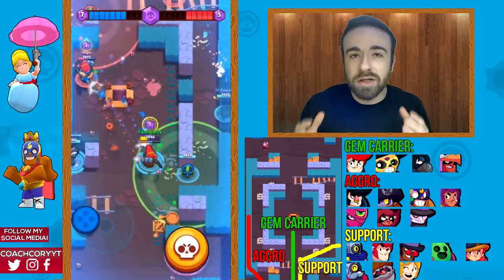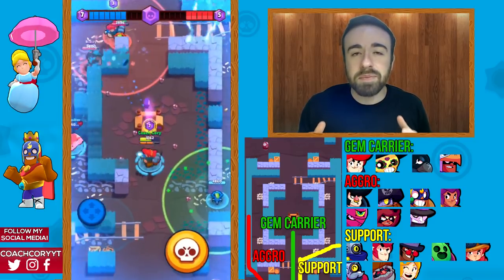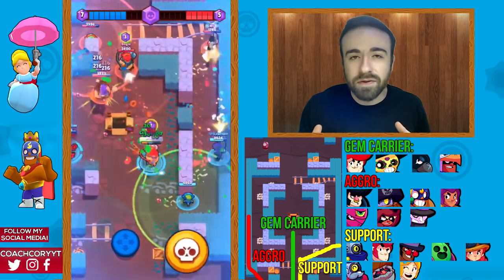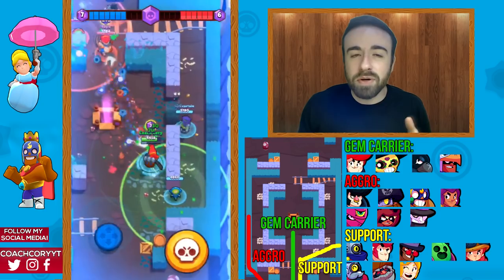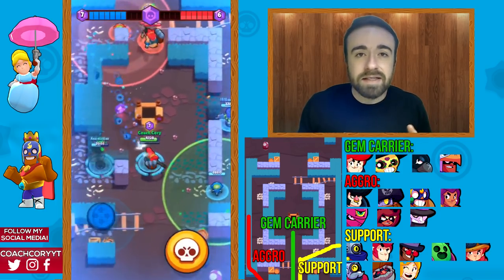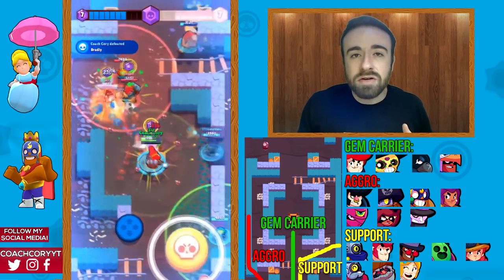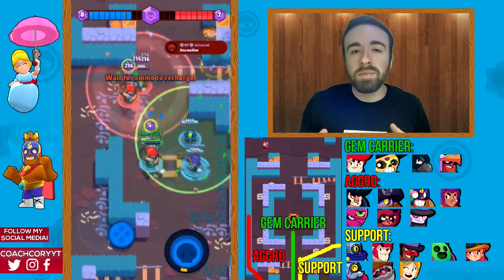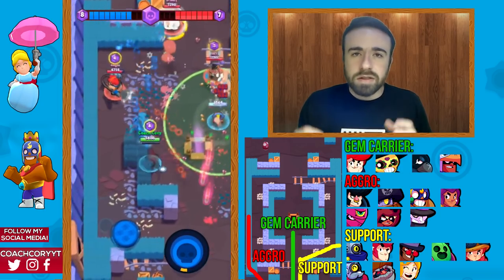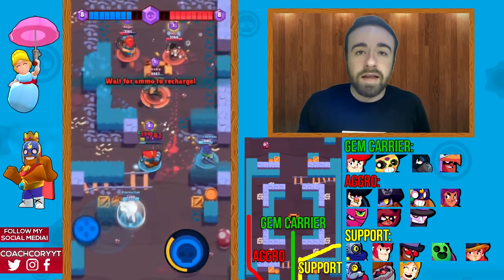Bone Box has a good amount of grass, so it's pretty easy to sneak around and surprise people. You have to be very careful about flanking, which is one of the reasons you want one person on each side — not only to maintain lane control but to make sure no enemies get behind your gem carrier.